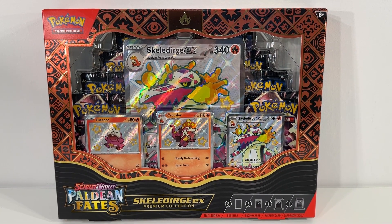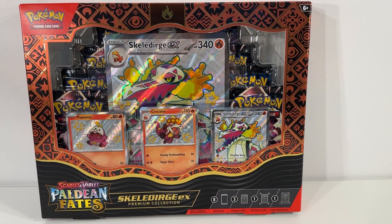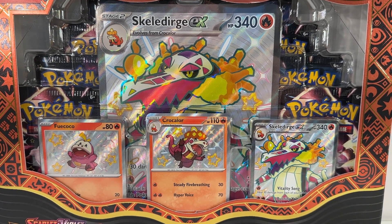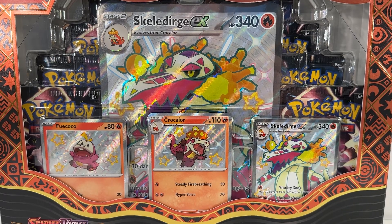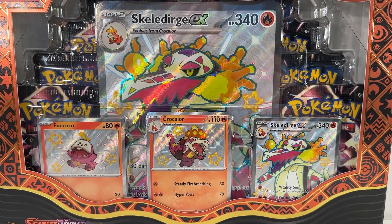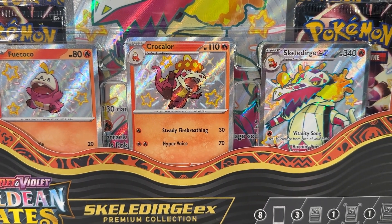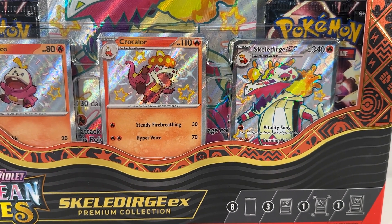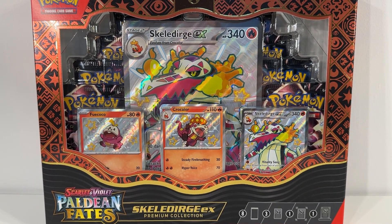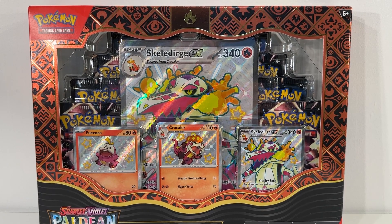Really big fan of these Premium Collections and this looks like it should be a great one as well. Love the artwork and the coloring of this foil area around the perimeter of the box. Taking a look through the front of the box, we're going to get a nice oversized card for Skeledurge EX. Big fan of the oversized cards — the art on this one looks great. We take each one we get and frame it and put it up on the wall, so this should be an excellent addition. We can also see we're going to get three feature cards: Fuecoco with a nice shiny background, Crocalor with a nice star shiny background, and Skeledurge EX with a shiny background in addition to being a full art card. We're also getting a number of booster packs inside, so it should be a lot of fun. Let's dive in and see what we get.